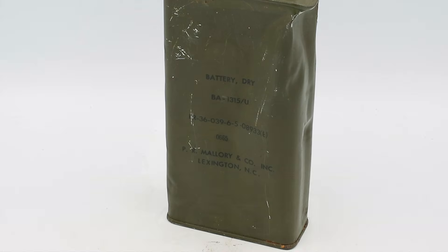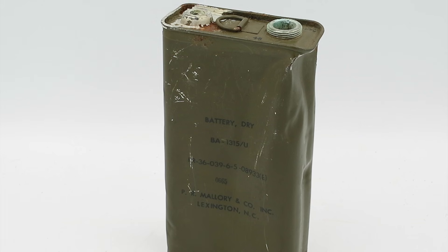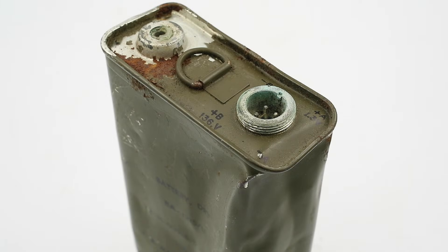The battery pack uses mercury cells and actually consists of two different batteries bundled together: one supplying 1.35 volts and the other supplying 136 volts. We'll go over the reason for this in a minute — it has to do with the way vacuum tubes operate. An interesting fact is that the 136-volt battery simply consists of 100 of the 1.35-volt cells stacked together.